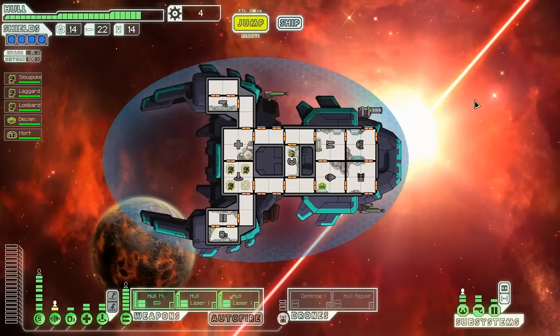Everyone, Vanguard of Valor here, and welcome back to another episode of FTL. We are back again on the VSS Sloth, our Mantis Cruiser Type B, which we are using for our Engine Failure Challenge Run. This means we can only ever have one power bar in our engines, so we're having to rely on other things to keep ourselves alive.